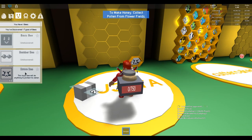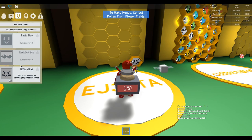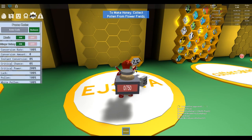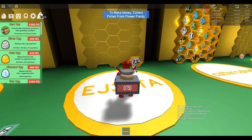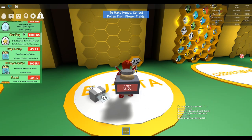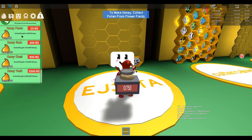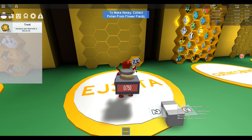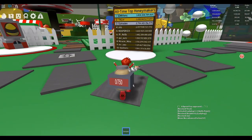We've discovered one type of bee. Once we find these bees, we can put them in the honeycomb. We have badges: collect 1,000,000 honey, 10 quests, 100 battle points, 2,500 ability tokens. There's a ticket shop where you can spend robux if you want to. Let's go back over and collect some more honey.